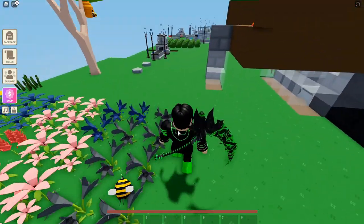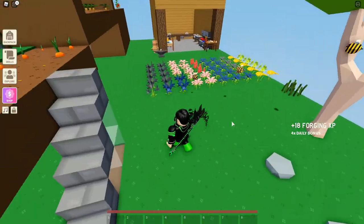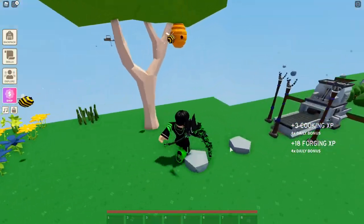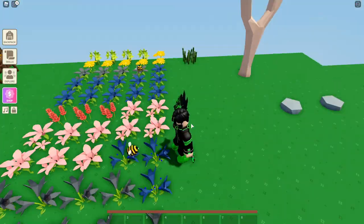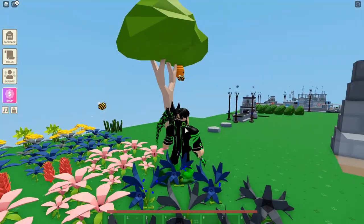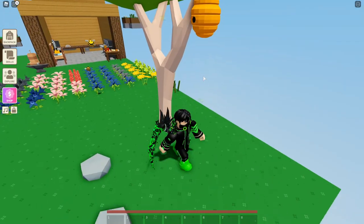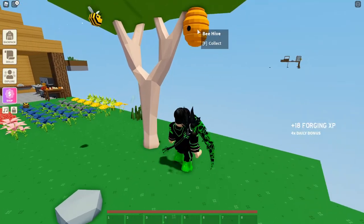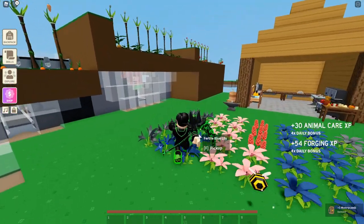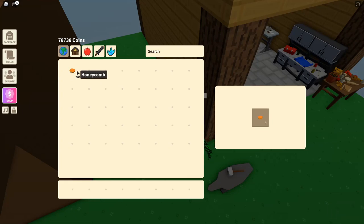You get your bread from your bread farm, you get a tree with a beehive on it, and you get flowers. The bees will come here, collect pollen, and bring it to their beehive. Then you'll be able to go to the beehive and it will say collect — then you collect it, come over to your honey press, and put in a honeycomb.